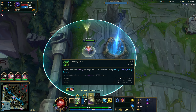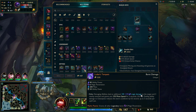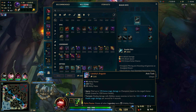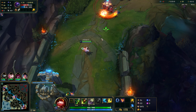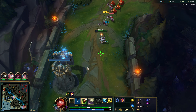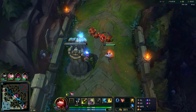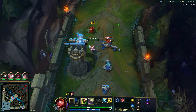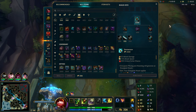I kind of want to just keep maxing Q. For the mythic we could go either Luden's, Liandry's, or Riftmaker — actually I'm not a huge fan of Riftmaker, probably just go Luden's. I'm still tempted to get Storm Razor just to do a huge amount of damage with one auto attack, and then you could go Rapid Fire Cannon too as well.